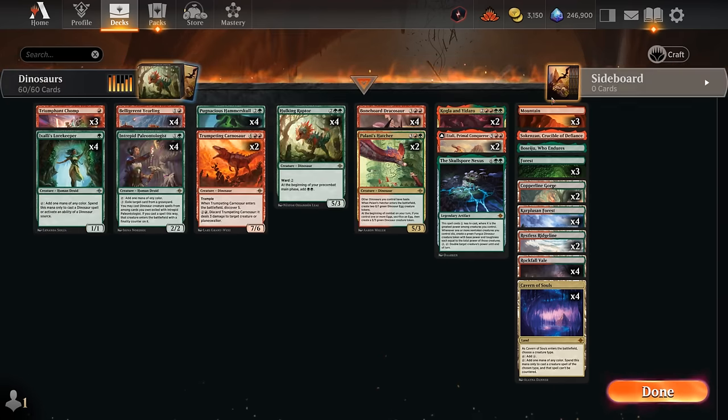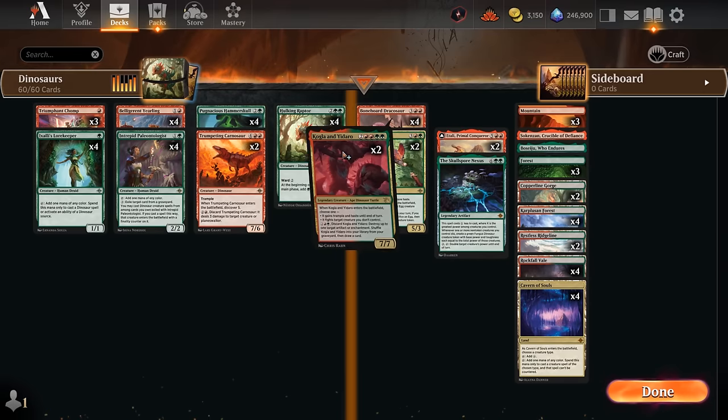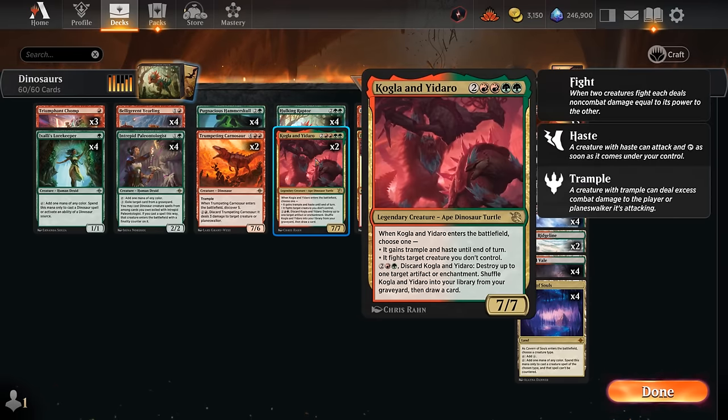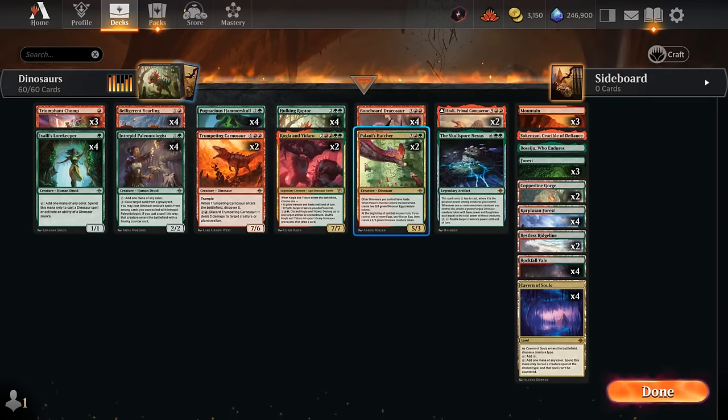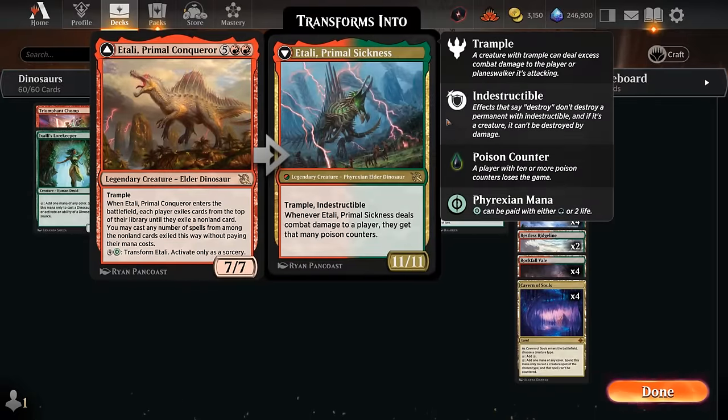We've got some returning dinosaurs with Kogla and Yidaro, which can also use its four mana ability if we need to take out an artifact or enchantment, and then we still get to draw a card. Or we can play it as a six mana seven-seven that can either fight or enter with trample and haste. And we also have two copies of Itali, which remains a very powerful card in standard and also happens to be a dinosaur.